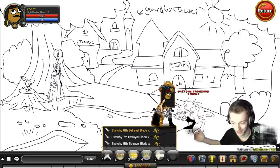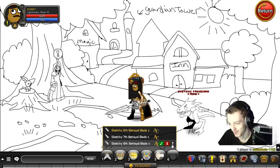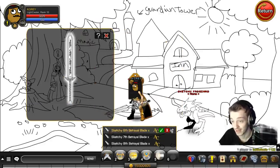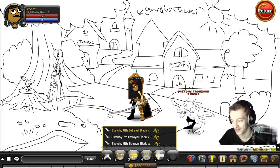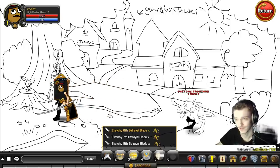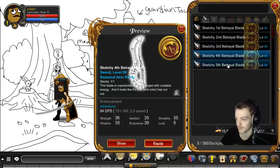The sketchy frog start had three new betrayal blades added — the sketchy ones. I have the eighth one equipped. These are all brand new drops today, so if you played yesterday be sure to go pick those up. The member one is looking pretty sick. Go grab all the sketchy ones — they're all AC tagged and seasonal.